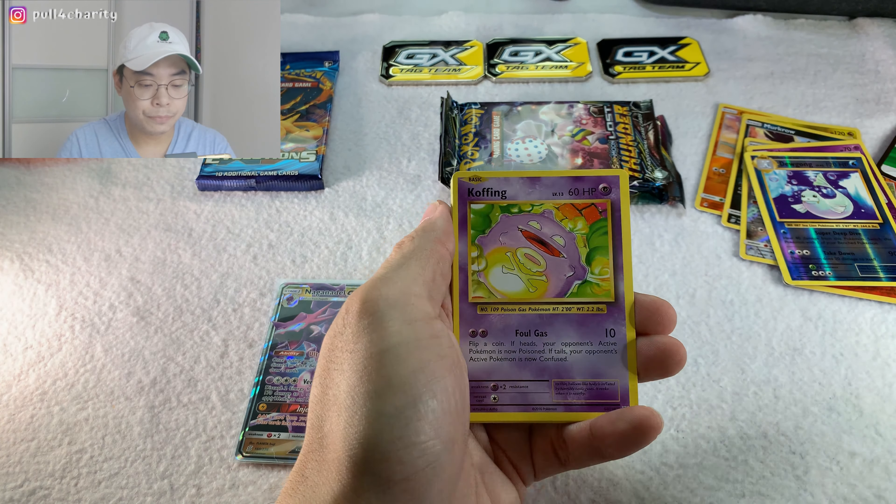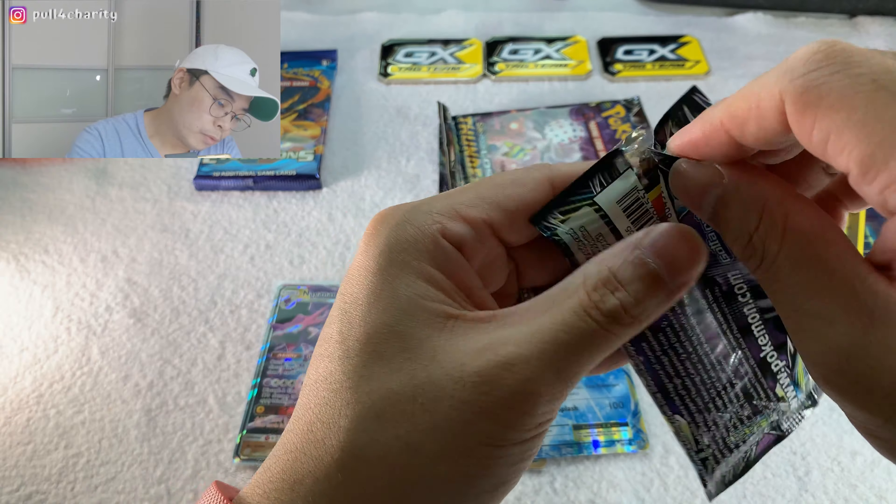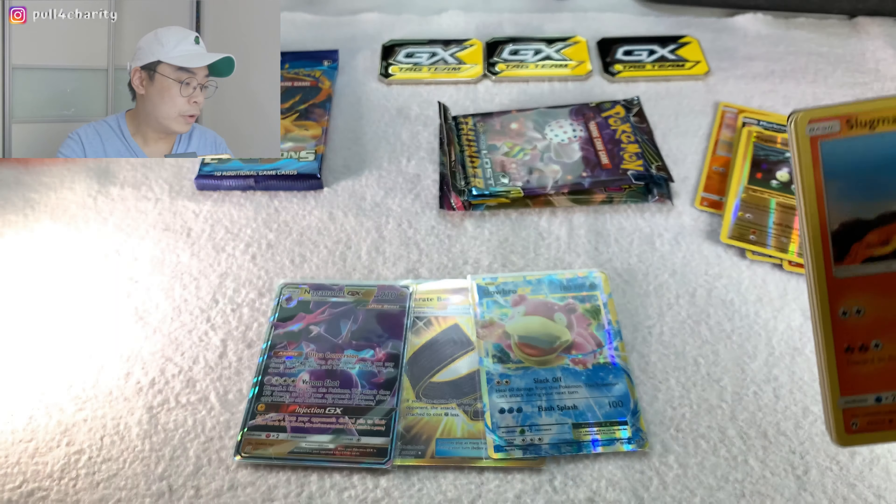We are now down to our final four packs - no sign of the Charizard yet. Hopefully he'll come out soon. We've got two Lost Thunder packs, a Unified Minds, and an Evolution left. Tell us how we can continue to improve our channel. We've done one series where we donated to Hong Kong Dog Rescue, and the second series will be coming pretty soon - stay tuned. Make sure you hit the bell and subscribe button.